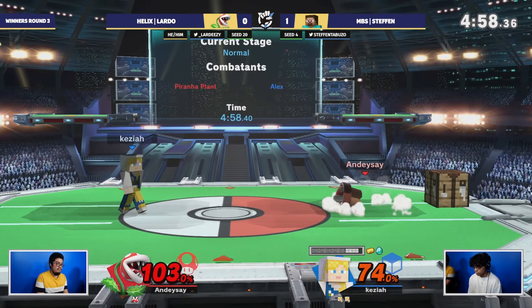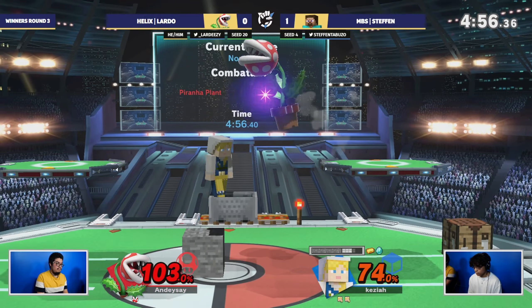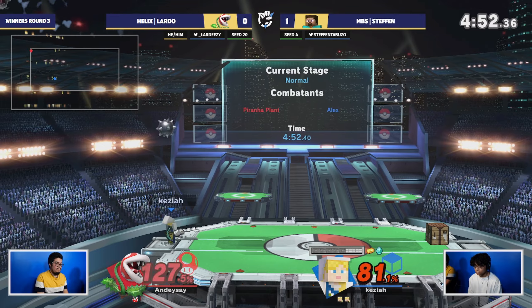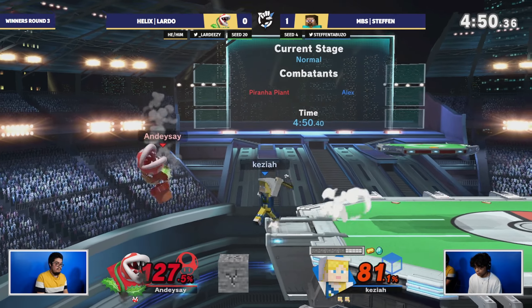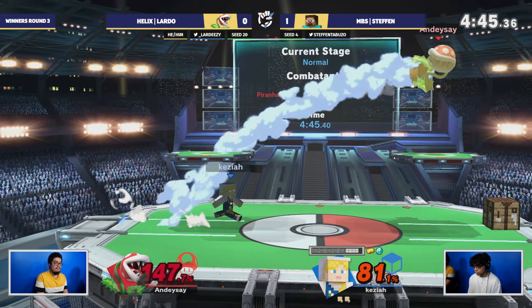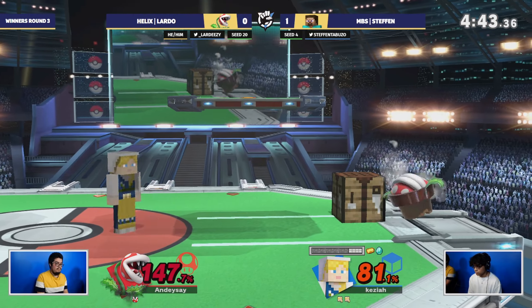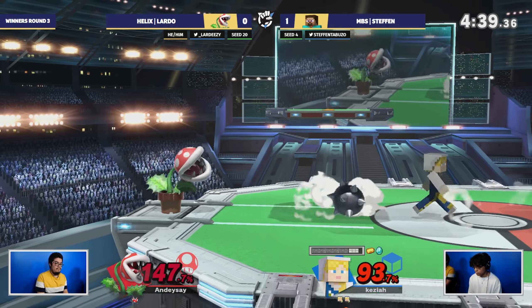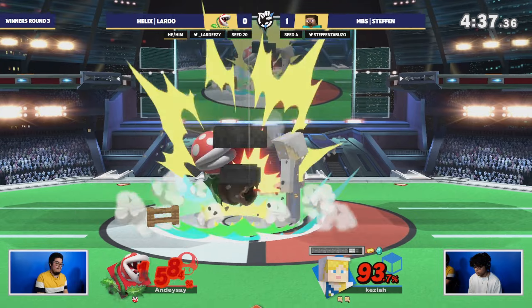Trying to get the F smash there — would have hit — and there's a parry on the down B. That wasn't a parry, it might have been a shield break or a poke. This doesn't look impossible, but it's not looking good for Lardo against Stefan. Still a stock between these two players. That shield damage — just threatening the shield break is a good tool that Lardo has at their disposal.